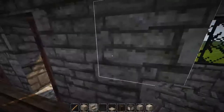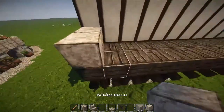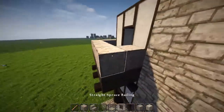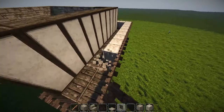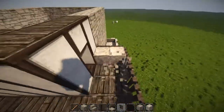Back to working on the deck, we're going to add spruce railing going all the way around. First, add a full block so we have something to right-click on with the spruce railing. Right-click twice so the bar gets placed across the top. After that, go ahead and remove all the full blocks you placed — it doesn't matter what block it was.